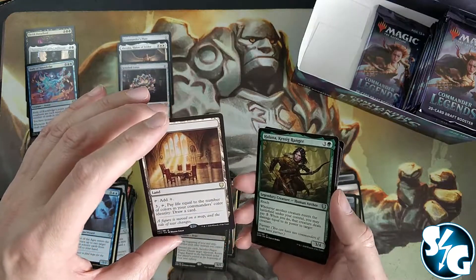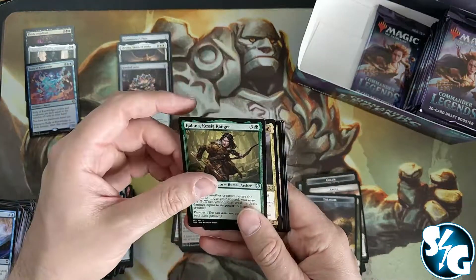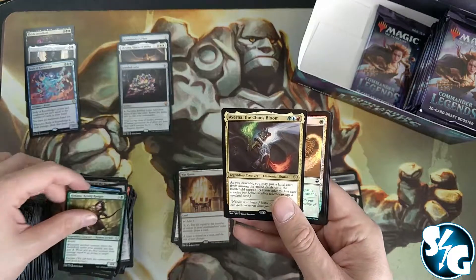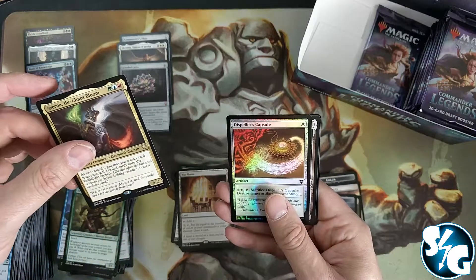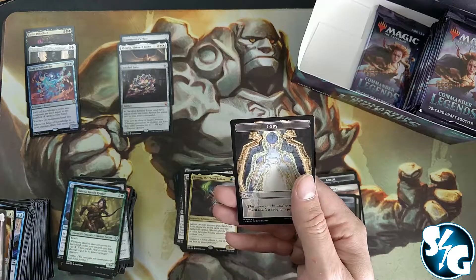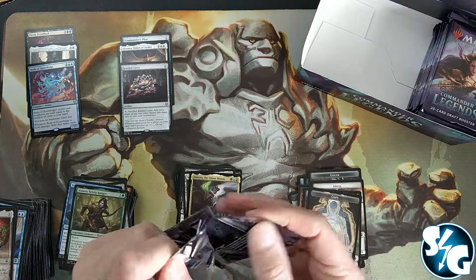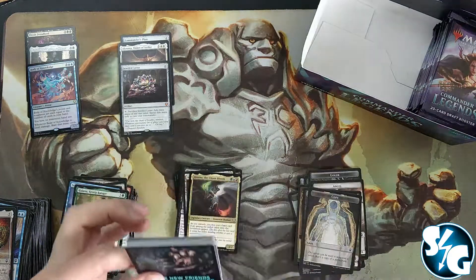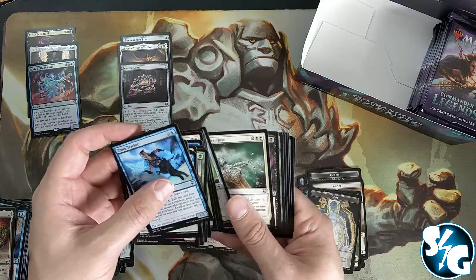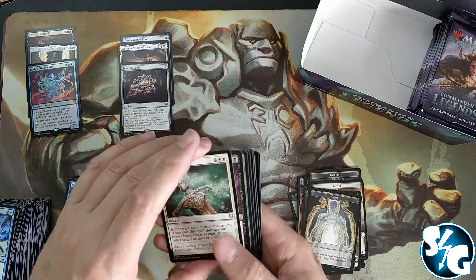The War Room — pay life equal to the number of colors in your commander's color identity, then draw a card. So if you have a one-color commander you only pay one life. Verna the Chaos Bloom and a Dispel Capsule. There's a lot of artifact stuff in here and a lot of ramp. And here's a big stack of commons.